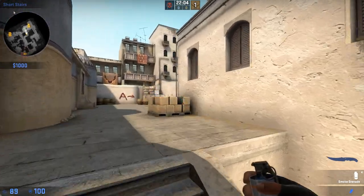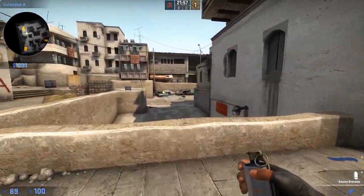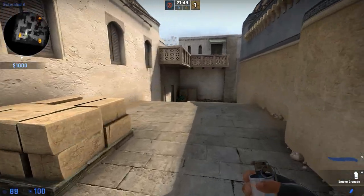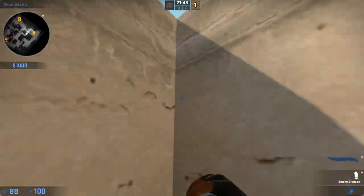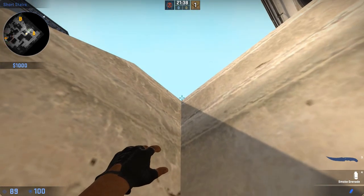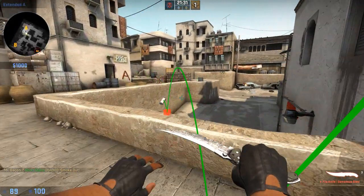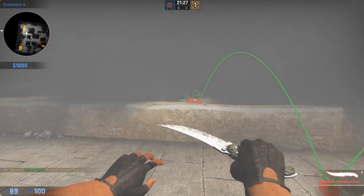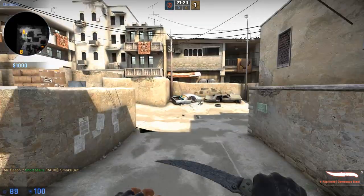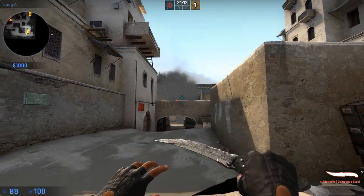Our next smoke for catwalk is going to smoke off the catwalk area to allow for a safe catwalk push without being picked off by A site or the long A area. It will also allow for a one-way smoke to see this area in between here. You want to line your crosshair up just above this corner here — get all the way into this corner, be standing, get your crosshair just above this, and throw it. It's going to bounce off the skybox, double bounce, and land. If you crouch, you'll notice you can see right through the smoke — you can see this area, the cross — whereas any CT standing here cannot see a thing and you'll be pretty sure of a kill.